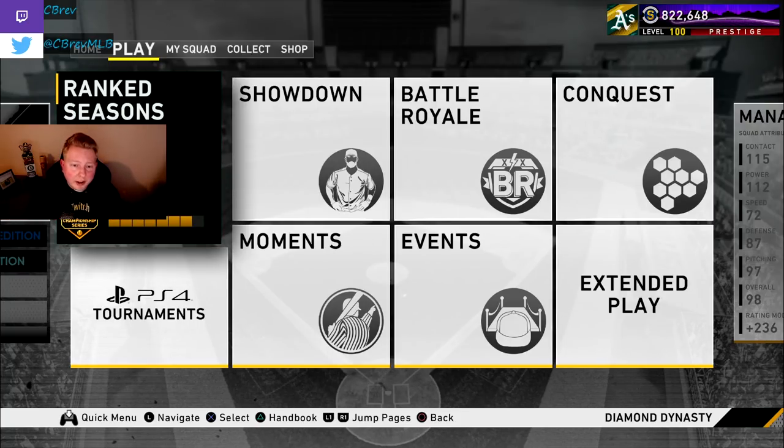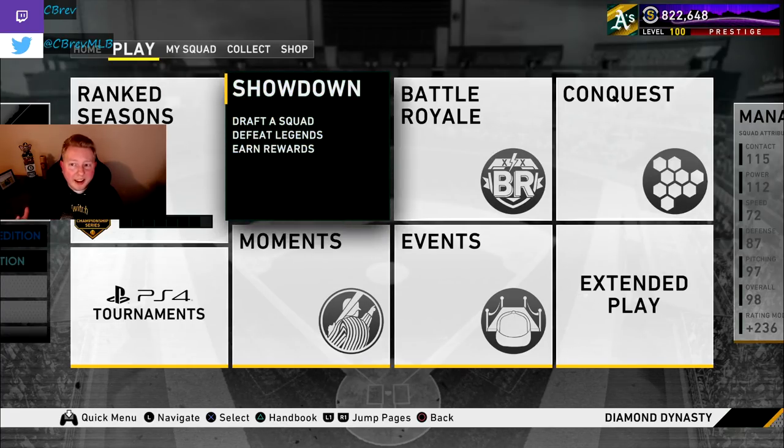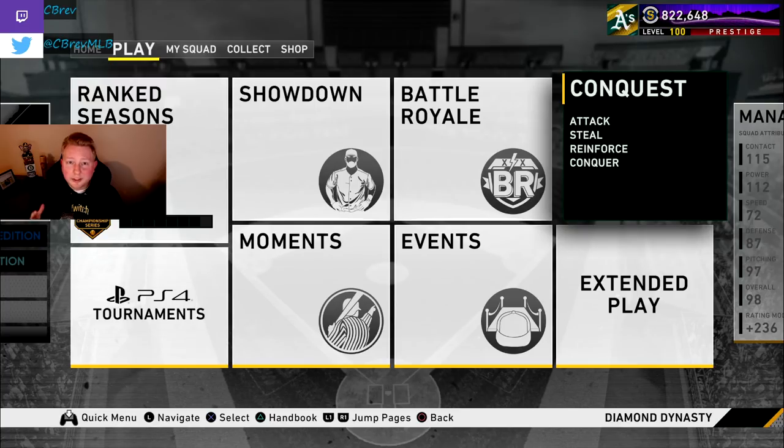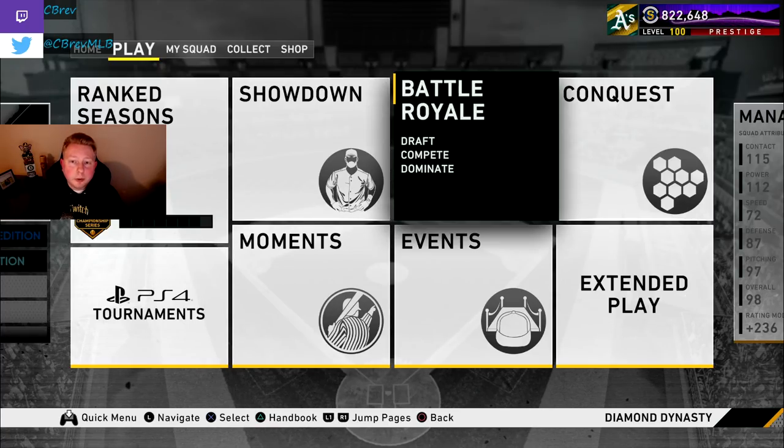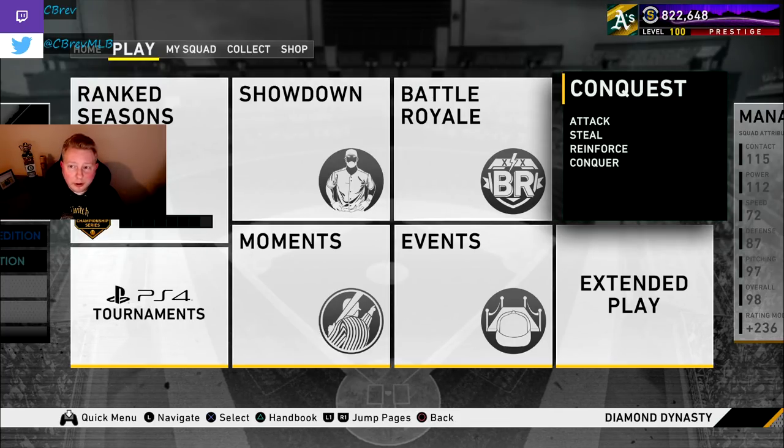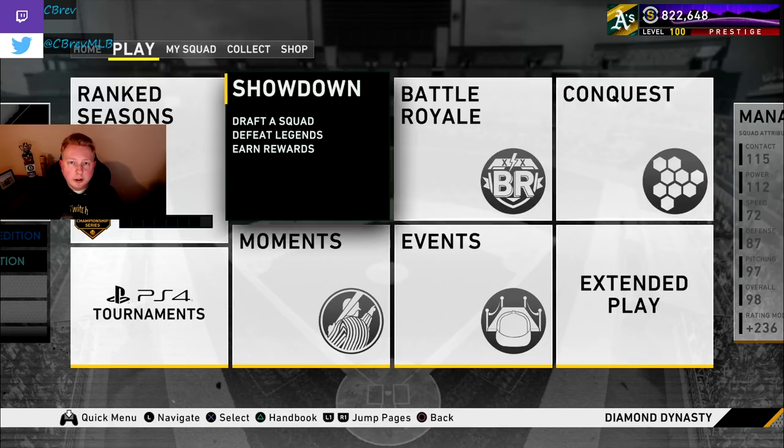You may be wondering: if we're selling most of our inventory, how are we going to make a team? There are a ton of ways to play and make stubs offline and online without using your team. Showdown, moments, and conquest are all great ways to grind offline without needing a good team. Showdown and moments don't even require a team at all — they give it to you. If you're good enough to win consistently, you can also grind Battle Royale online and make stubs that way.